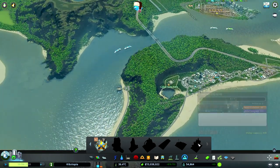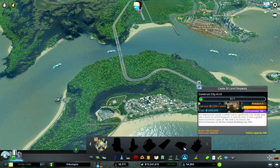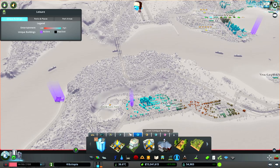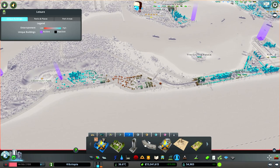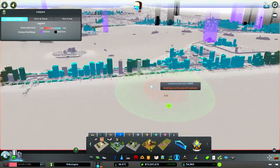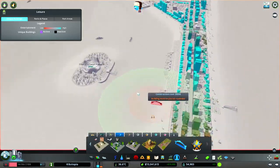However, it's not unlocked. So in order to unlock that, we need a city arch, which I believe we have. This is part of the Parklife DLC. There it is — the city arch. It can go over roads too, so it's really neat. I like it a lot.